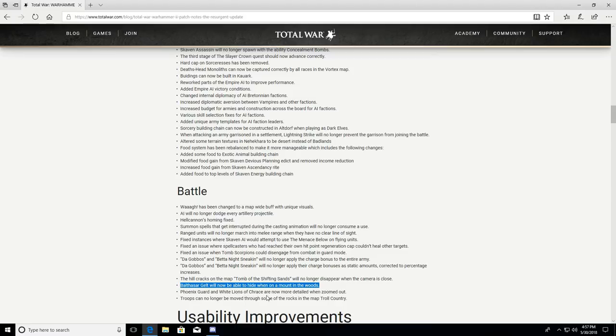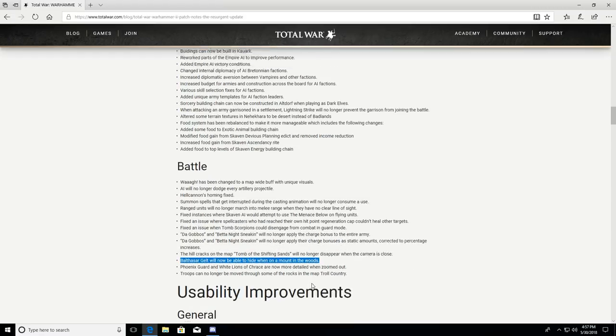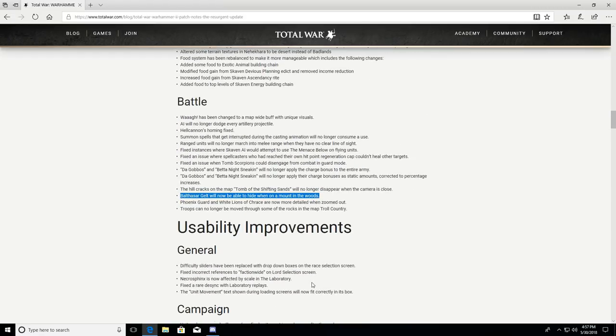Balthasar Gelt will now be able to hide when on a mount in woods — that might make his builds a little tougher. Phoenix Guard and White Lions of Chrace are now more detailed when zoomed out. Troops can no longer be moved through some rocks on the Troll Country map. General difficulty sliders have been replaced with drop-down boxes on the race selection screen. Fixed incorrect references to faction-wide effects on lord selections — sometimes it was hard to tell if an ability was army-specific or faction-wide.